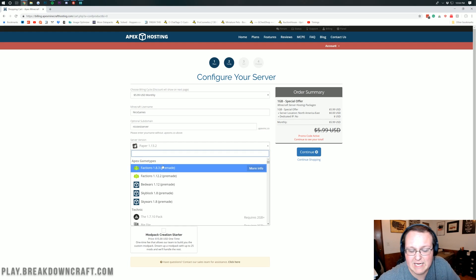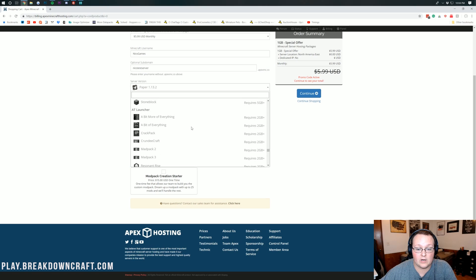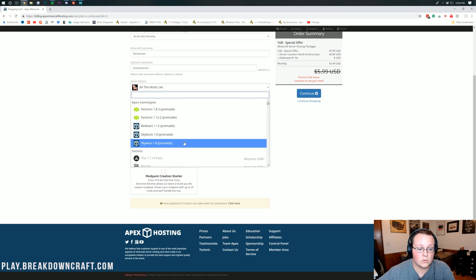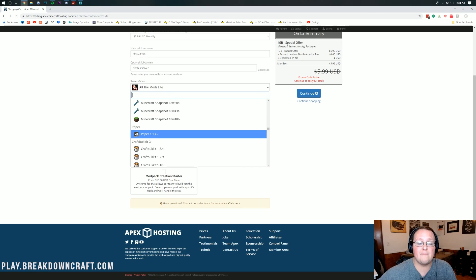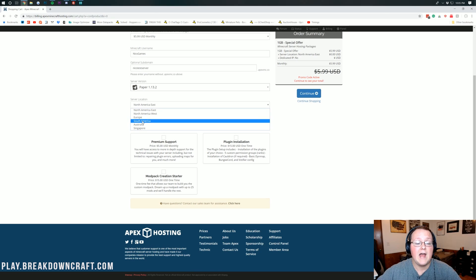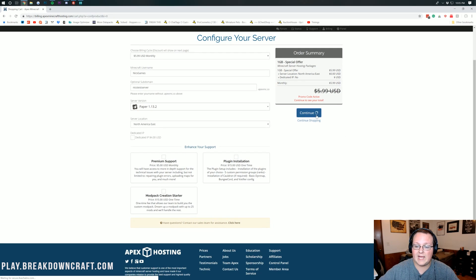For server version, you can pick from tons of options — mod packs and pretty much everything. Some require a 2GB or higher server, as you can see. For this tutorial, we're going to go with Paper 1.13.2, which is a super sleek distribution of Minecraft 1.13.2 that gives you all the vanilla features with the ability to add plugins. For server location, I'd recommend picking the one closest to you. They have North American East and West, Europe, South America, Australia, and Singapore. I'm in North American East, so that's what I'll go with. From there, ignore everything else and click Continue.